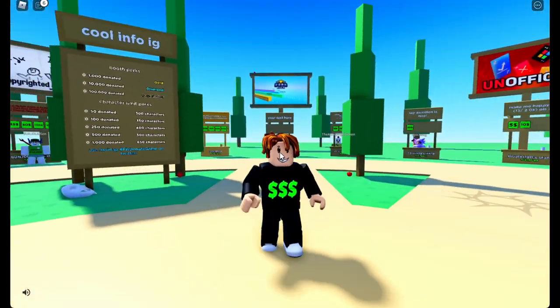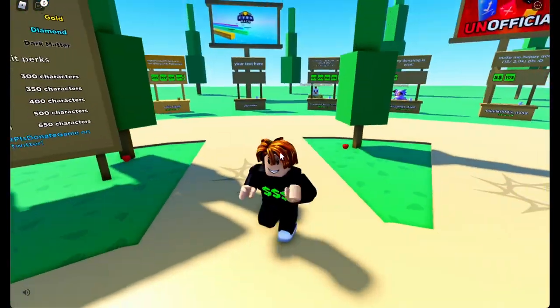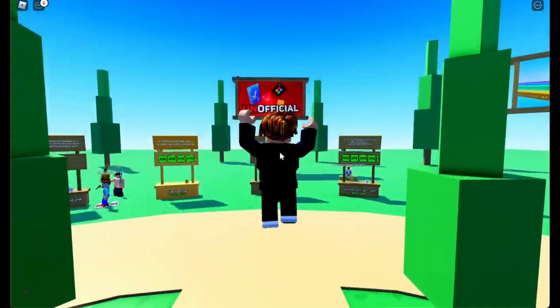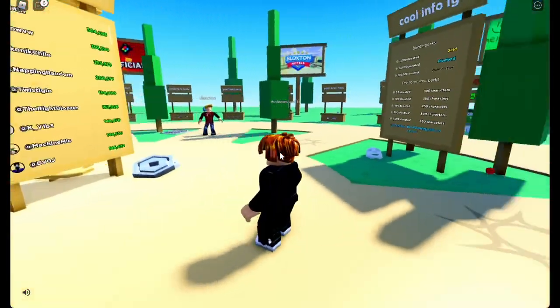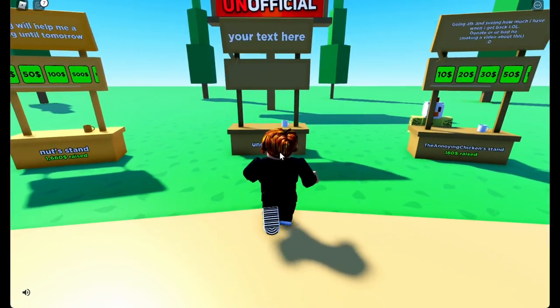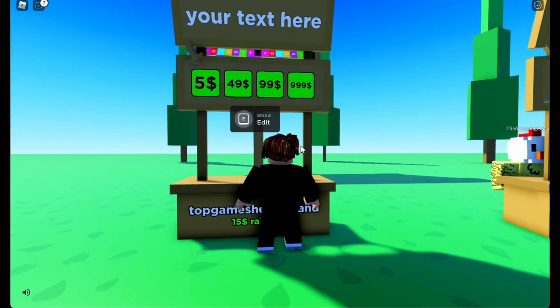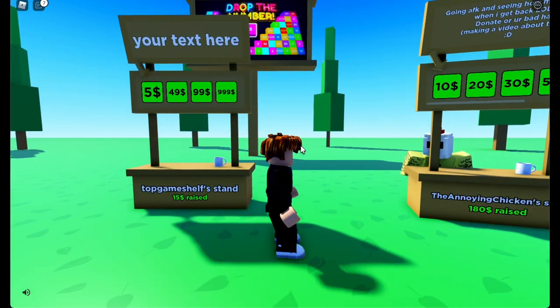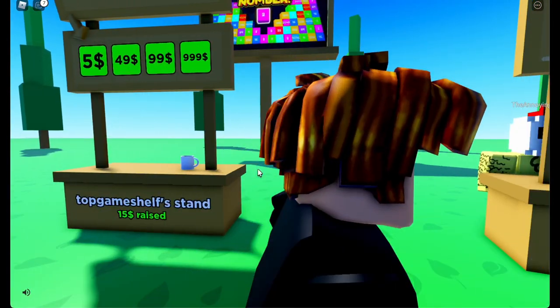This game literally gives you free Robux. So basically you spawn in this area and they have these little shacks that you can go up to. All you need to do is click E to claim the stand. Check it out — I've already made 15 Robux, literally doing nothing.